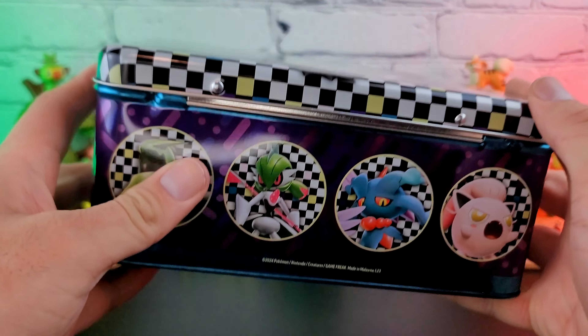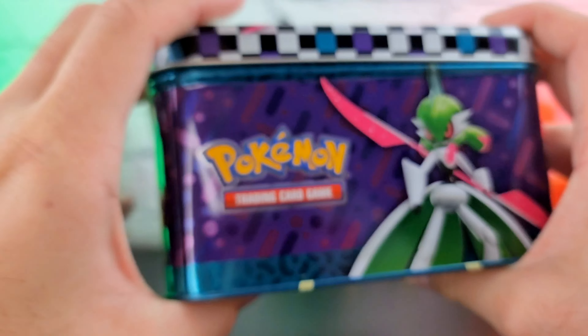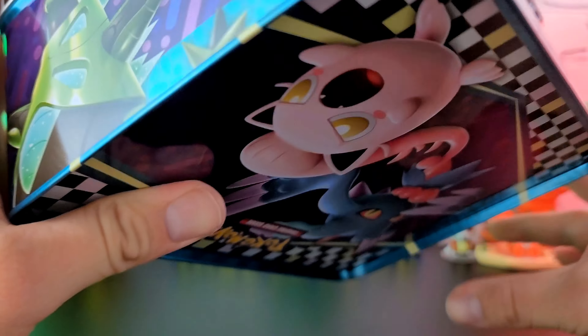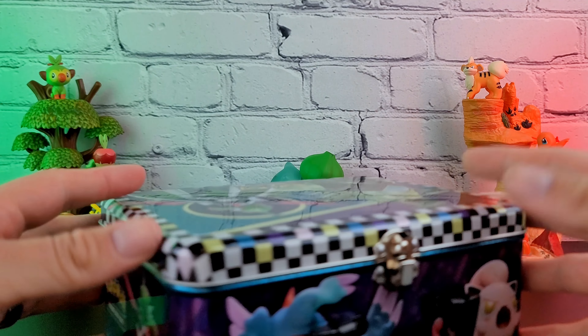They can be good for storing bulk things. We have some Pokémon here — there's my Iron Valiant, we have Screamtail and Flutter Mane, then Iron Thorns. There's the back, there's the front. Let's get her opened up.